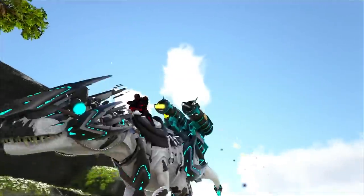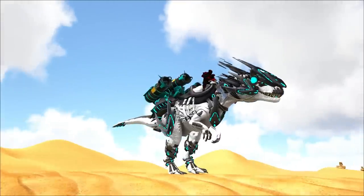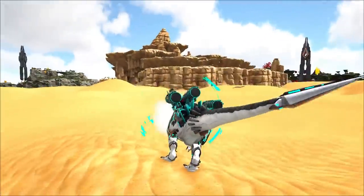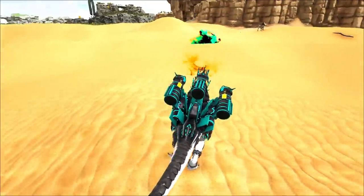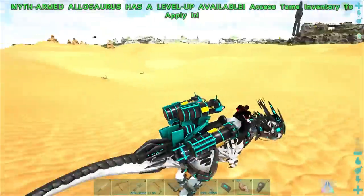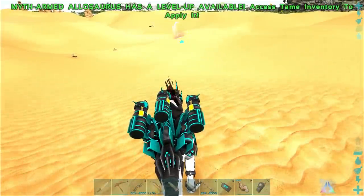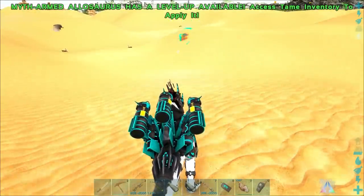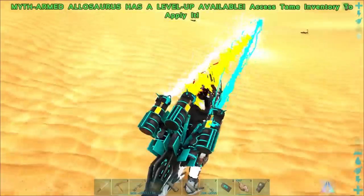Out in the desert, let me do a refresher of all that this guy can do. We have of course the normal bite, but then we have the right click — it does a roar and an energy blast that absolutely annihilates anything around it. The C move shoots something out of his mouth; that burst of energy does something special. We then have the Q and the X which shoot out these little missiles.